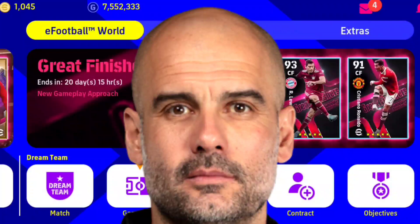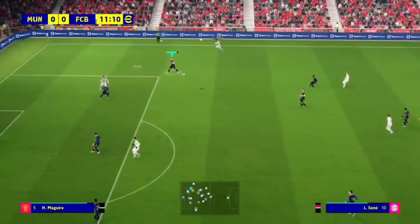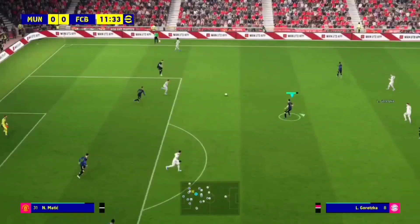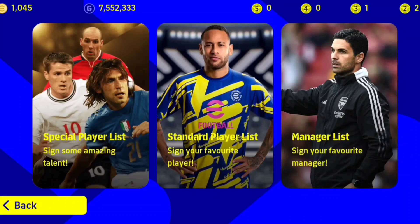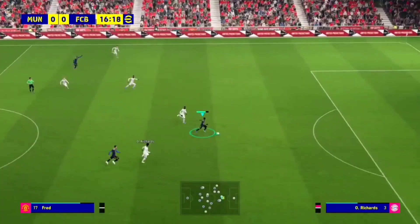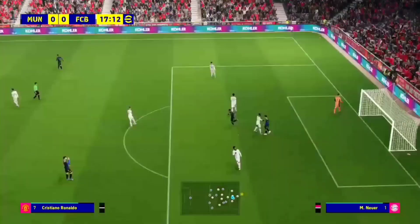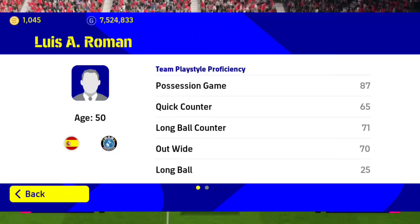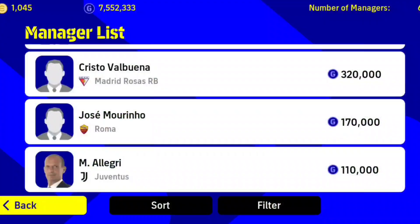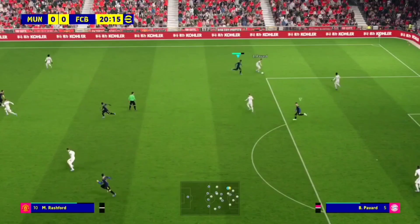Let's start with the managers — how to select the best manager for your team. All managers from PES 2021 were removed after the eFootball update, and now all managers are available in the store for buying. Select managers very smartly because the prices are very high. Always select a manager suitable for your playing style — for example, if you are a good counter-attacking player, buy a manager like Zettler and check his quick counter stats. If you are a possession player, buy a manager with good possession stats. If you want both, go for Allegri.